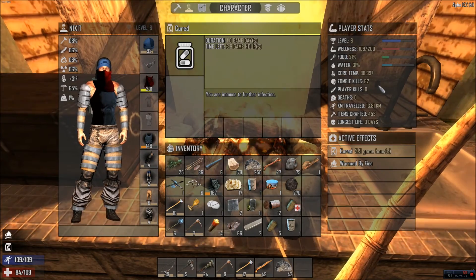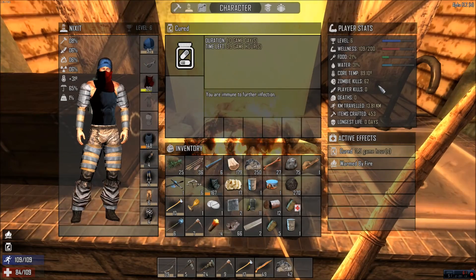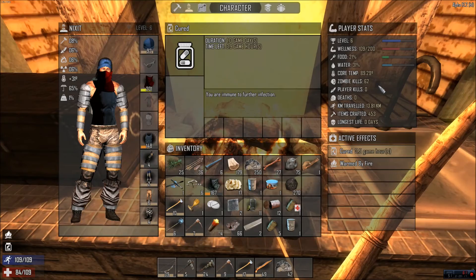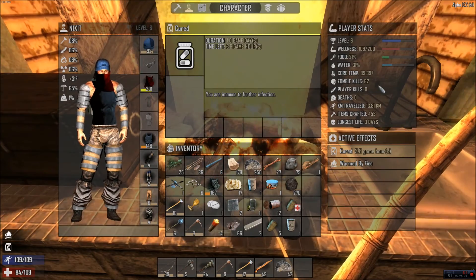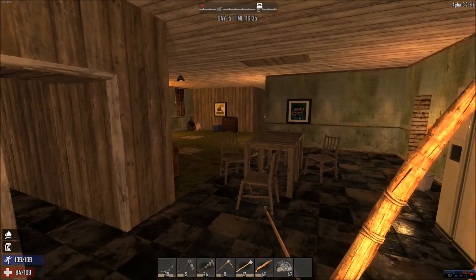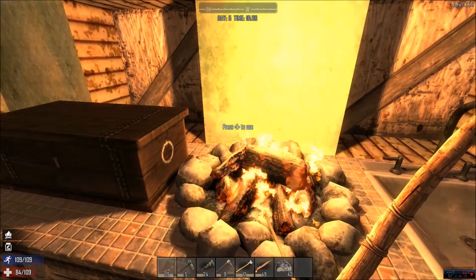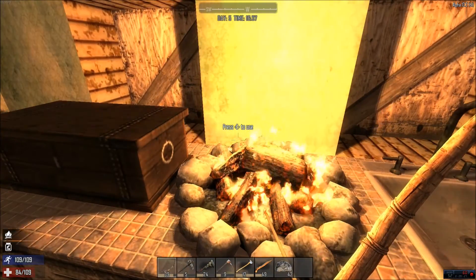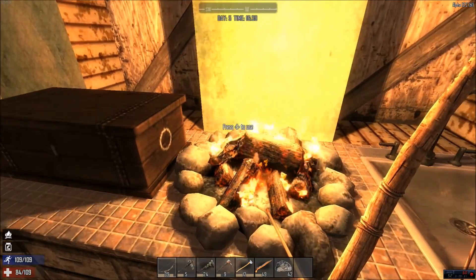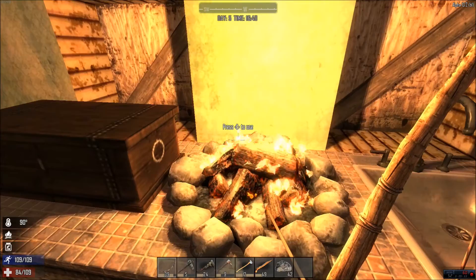We're at 89 degrees. Once we get to about 89 or 90, I'll jump out and let you guys see what happens if you're not watching the temp go up. If you're just sitting here cooking or hanging out at night, you'll see a warning at the bottom left — you are overheated.